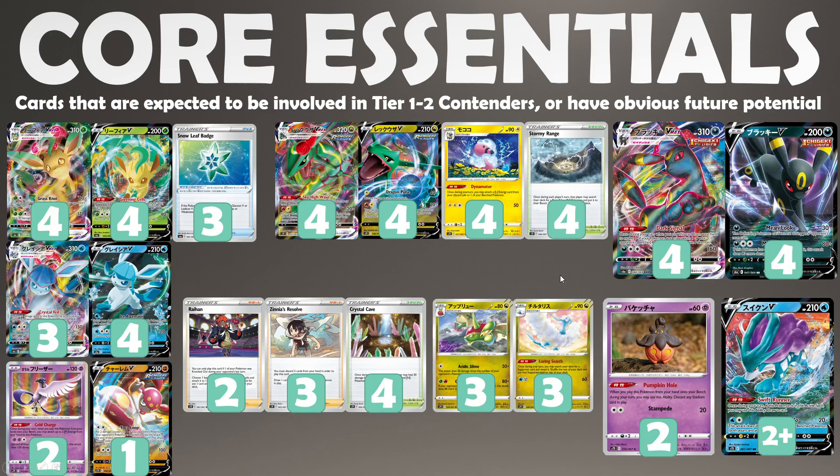The Altaria is a really nice ability, allowing you to put a supporter on top of your deck. It works really nicely with Suicune, which I'm a huge fan of, as well as Cinccino and a few other drawing cards — even just in general, helping you play around Marnie and having a draw to win the game the following turn. If you're planting things like Boss's Orders to the top of your deck, that can be a really useful option. Altaria has free retreat, it's Level Ball searchable, just a good utility card in general.